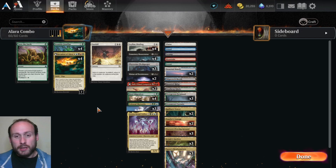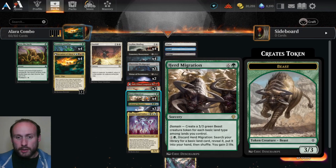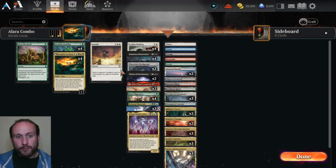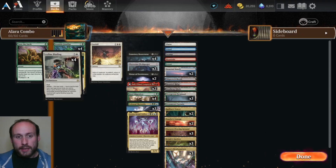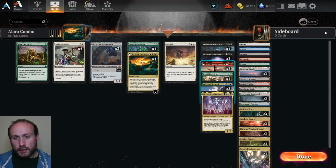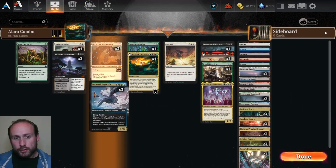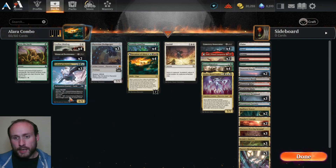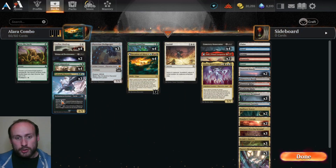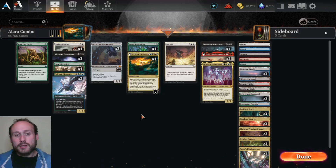Our goal is to get 5 colours of mana on turn 4 or 5 to cast Alara. Everything else in the deck is pretty much a 6 or 7 mana crazy card, but we want to be able to do things at lower costs: Leyline Binding for 1 or 2, Fleshgorger for 3, Virtue of Persistence as a 2-mana sorcery, Colossal Sky Turtle with 2 and 3 mana channel abilities, and Herd Migration can discard itself to find a land for 2 mana.